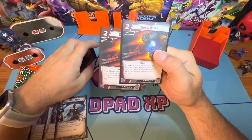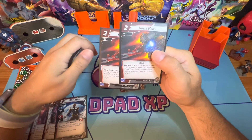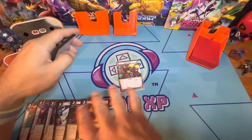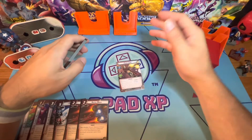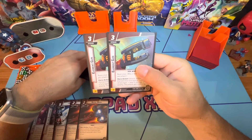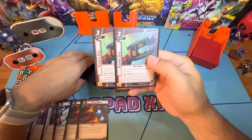There are two copies of Gutsy Move, which removes two threat from a scheme plus two additional threat for each face-down encounter card in front of you. As you're seeing, the theme of most of these cards is that they're only beneficial when you have encounter cards.